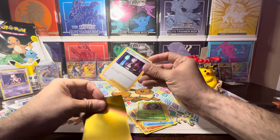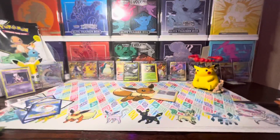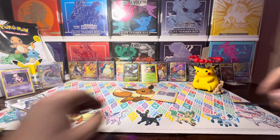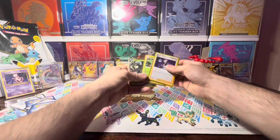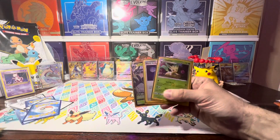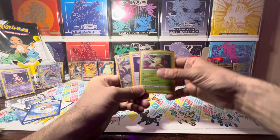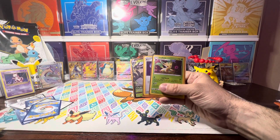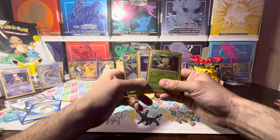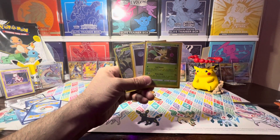Nothing really amazing here in today's opening of Brilliant Stars, the Leafeon three-pack blister. But that's okay — at least I've got a couple. I've got a V, I've got a holo hit, and I've got this beautiful Leafeon promo card that I will add to my promo set. All in all, it's not a bad opening on this three-pack blister. Thank you very much for joining me in today's video, and stay tuned for more openings of Brilliant Stars. Until then, I'll see you in the next one.